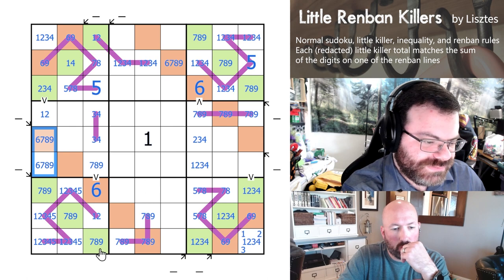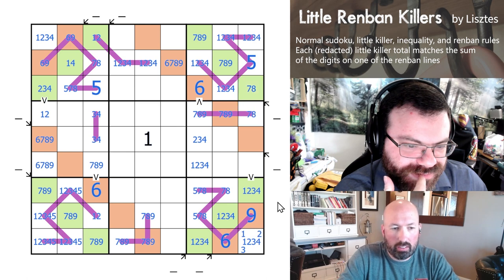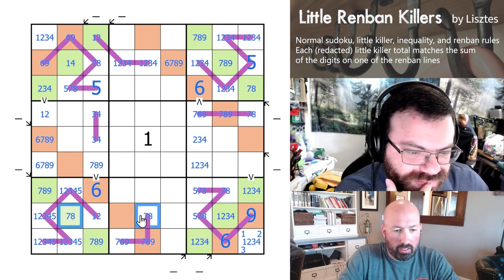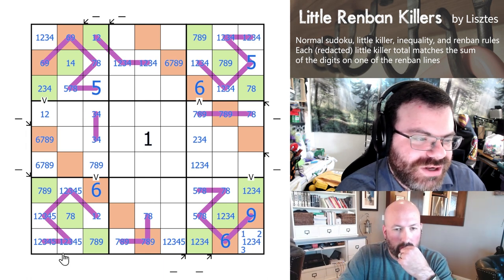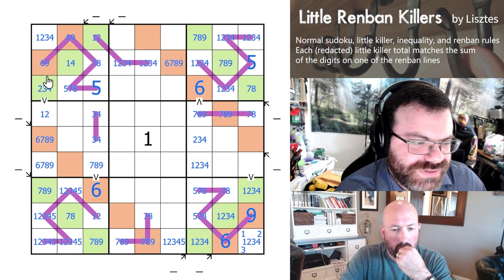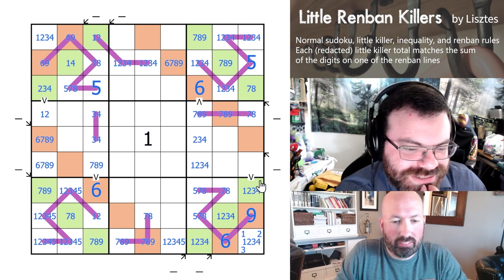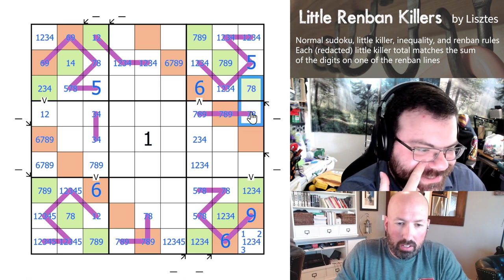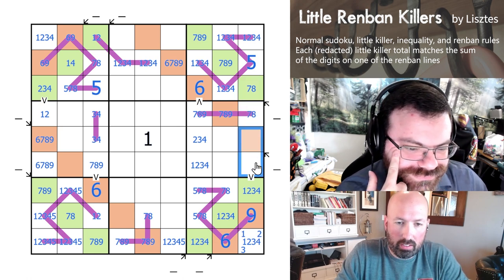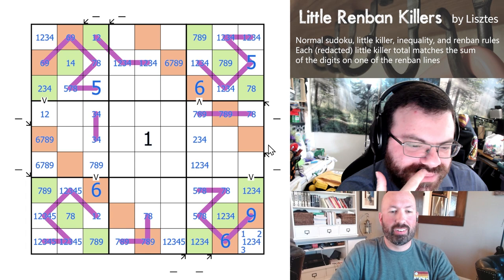There's a 7, 8, 9 triple in row 9. So this is a 6 and this is a 9. These are not 9. Looking at column 1 and column 9 — the sort of rotational symmetry of the two greater-thans. They're opposite — this one's bigger than this one instead of smaller. I think that might be the only symmetry breaker. There's a 7, 8 pair there, so there has to be a 6 in here.